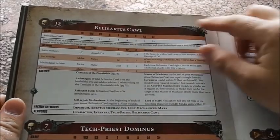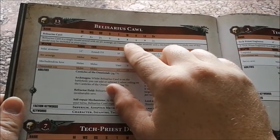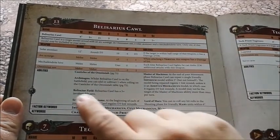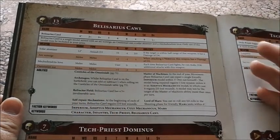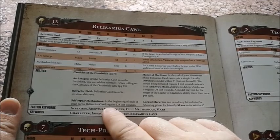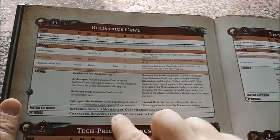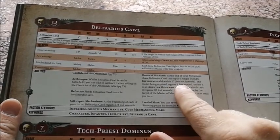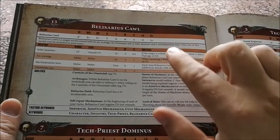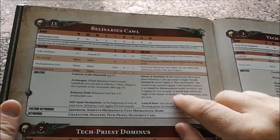On to unit entries. Starting with Belisarius Cawl — he's still a beast. He's got Toughness 6, 8 wounds, 4 attacks, Weapon Skill 2+, Ballistic Skill 2+, a 2+ save, and a Refractor Field for a 5+ invulnerable. He's going to take a lot of shots to hurt. Self-Repair Mechanism means he regains D3 lost wounds at the start of every one of your turns, so unless you kill him outright he'll keep coming back. He can also heal units within 3 inches — D3 wounds on an Adeptus Mechanicus model, or 1 wound on an Imperium model.